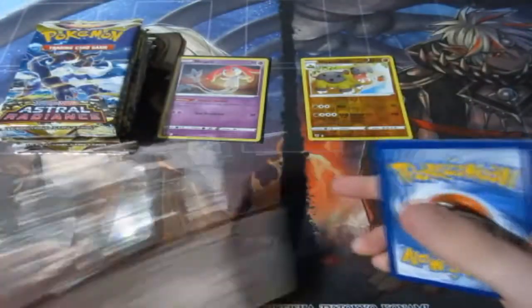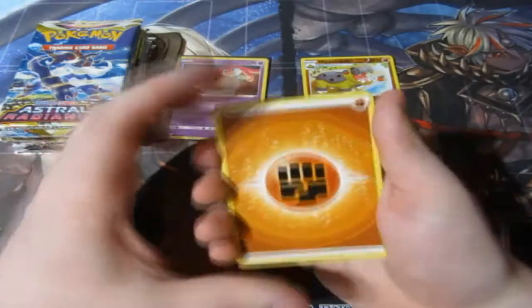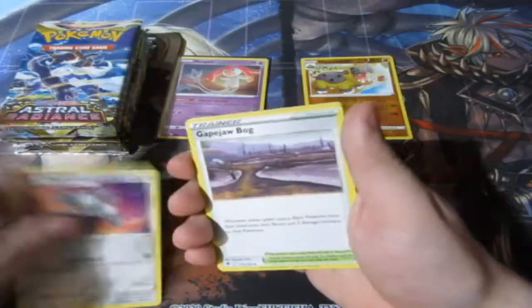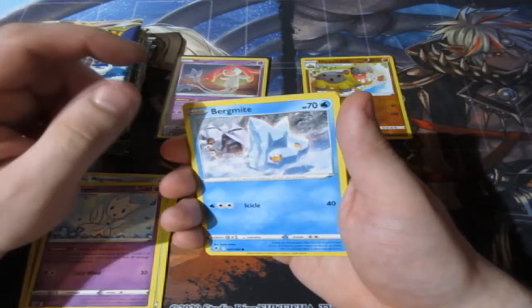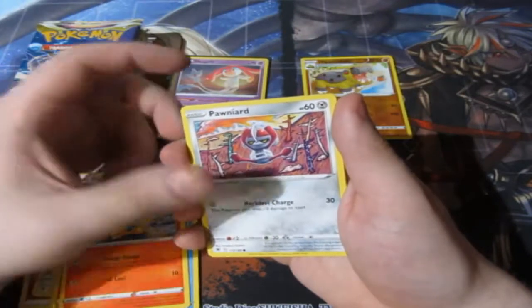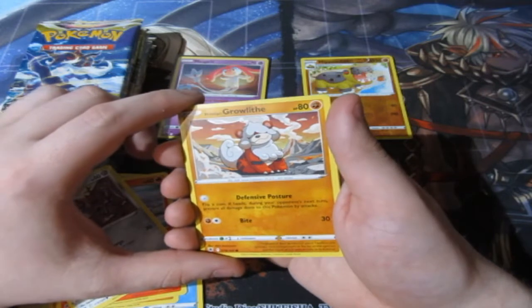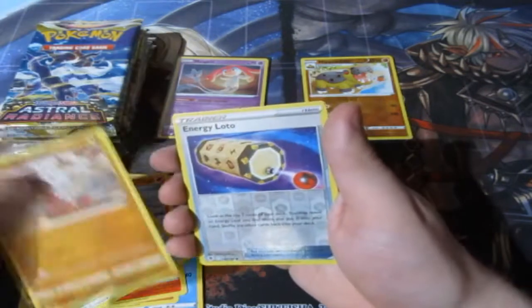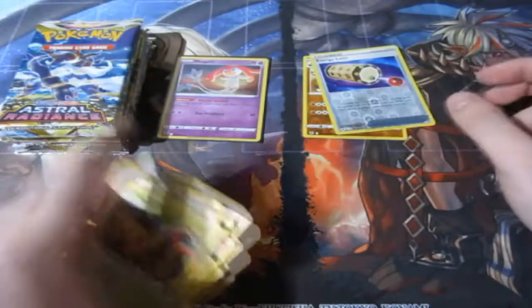Here's your code and it's gone. Pack two — we've got Fighting Energy, Magneton, Gapejaw Bog, Torchic, Bergmite, Hippopotas, Cyndaquil, a Ponyard, a Hisuian Growlithe — I love this Growlithe a lot — Energy Lotto, and a Vespiqueen normal rare.